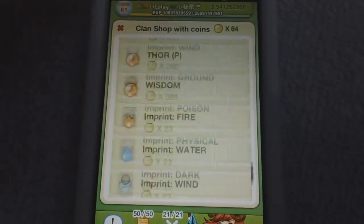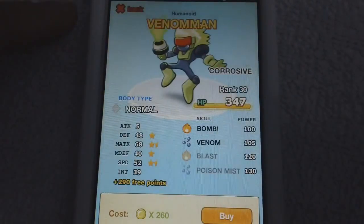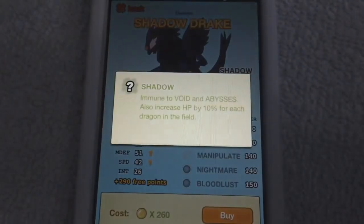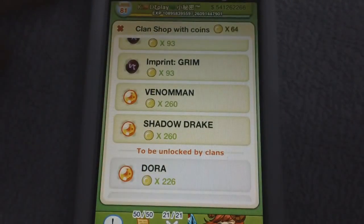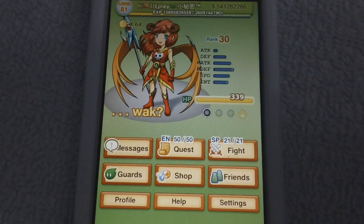In the coin shop you can now buy Shadow Drake and Venom Man. I would probably save your coins on these two — I don't think either of them are worth it. Shadow Drake maybe, if you can find some way to make him work. They're both non-unique, so that's good, but overall I'd pass.